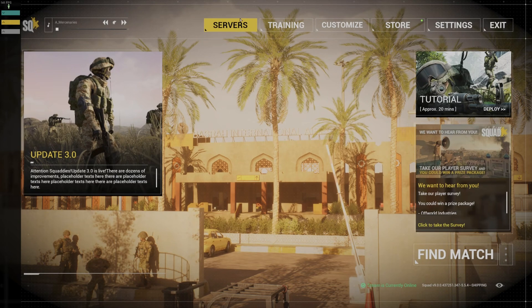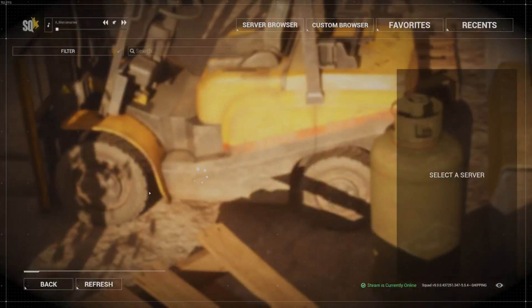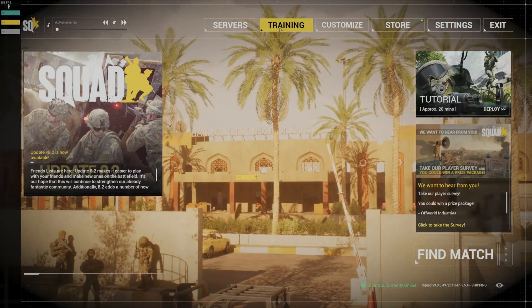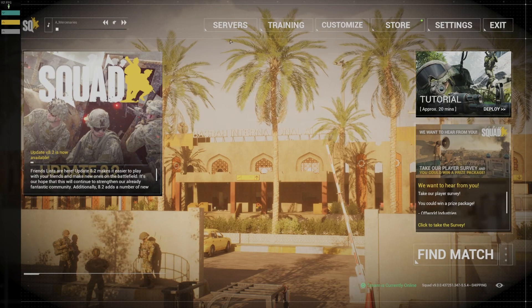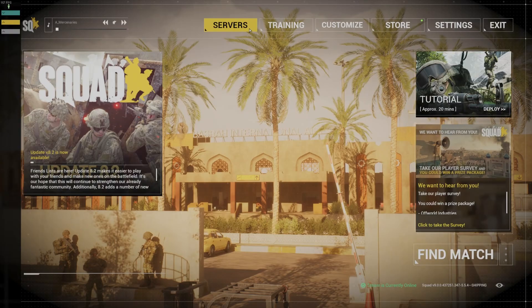So as you can see here, I am in the playtest. You can go to Servers — there's not going to be anything up and open right now. You can go to Custom — nothing there either. If you want to test something out, it is going to be during the weekend, and Squad will send out a notice saying they have a playtest on the weekend. I'll show you that in a minute.